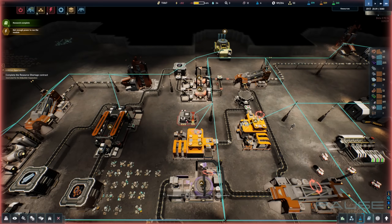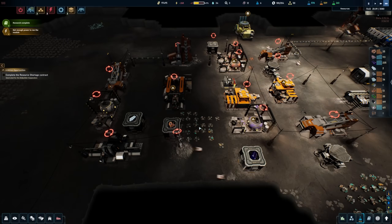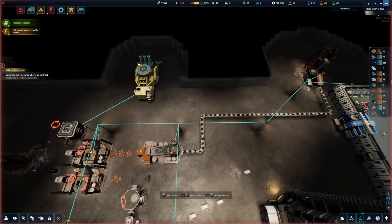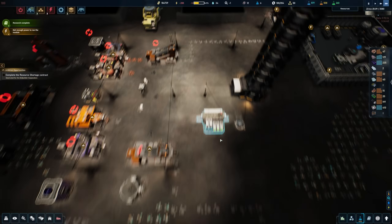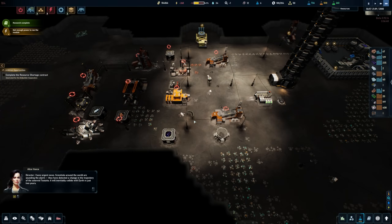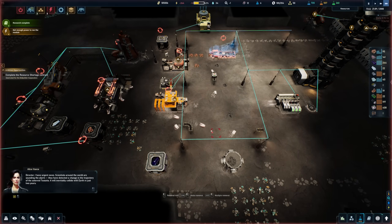All of these buildings are being deconstructed. Getting rid of that belt too. Breaking down all of these machines — we're going to try something different, try to organize this the way I actually want it, and we'll just see how this goes.